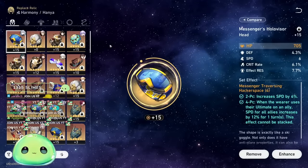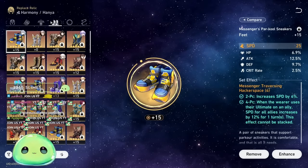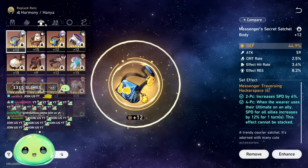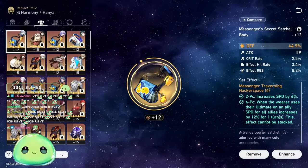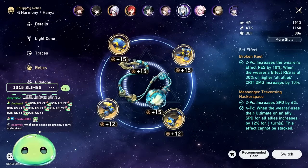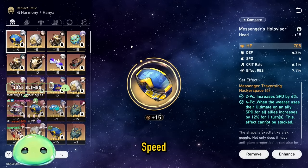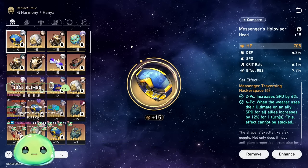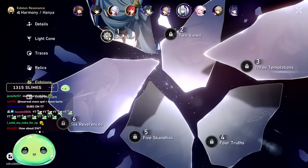For main stats: HP or attack on the head and hands, defense or HP on the chest piece, speed boots, HP or defense on the orb, and energy regen on the rope. I'd mix them — if you go defense on the chest, go HP on the orb, and vice versa. For substats, prioritize speed first, then effect resistance, then survivability stats like defense and HP. Speed is the number one priority, effect res is second, survivability after that.